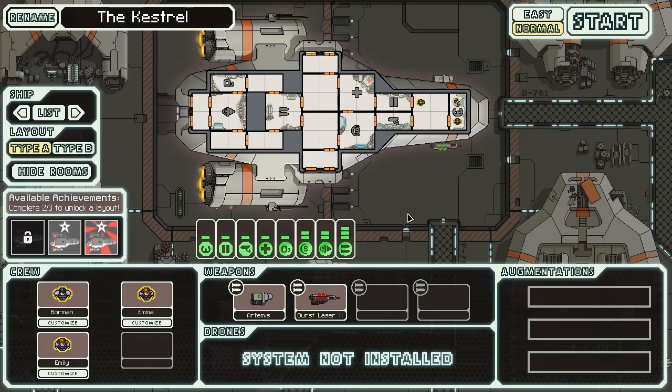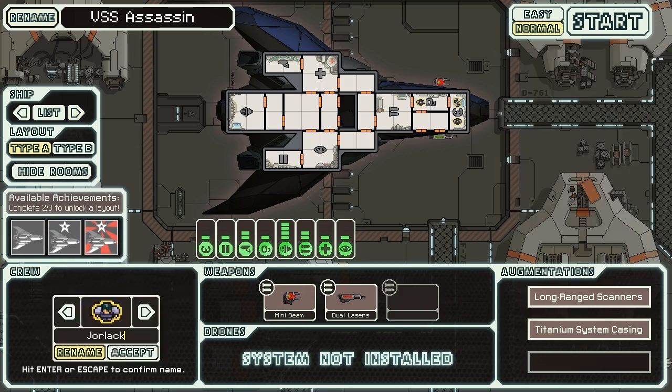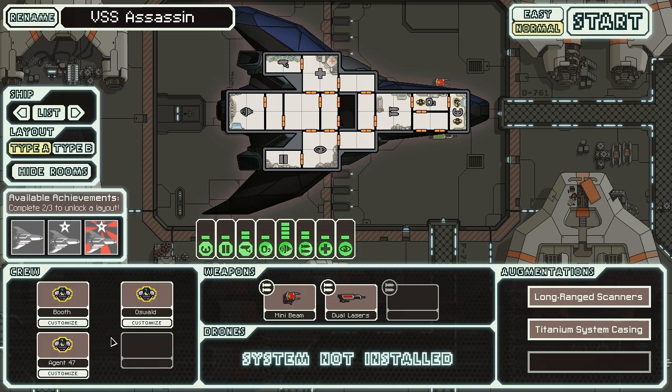Here we are in the new game. We are going to be using our Stealth Cruiser Type A like we just recently used in our little bonus feature there, hopefully you guys enjoyed that. We are going to have the VSS Assassin, filled with famous assassins. So we're going to have John Wilkes Booth, Lee Harvey Oswald, and our third crew member — Agent 47. So we have two historical assassins and one completely non-historical one.